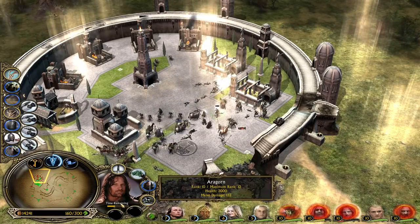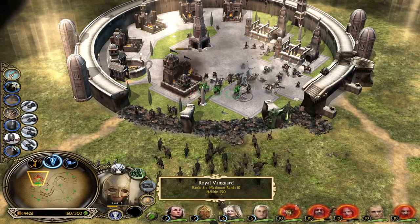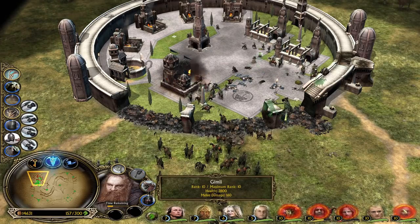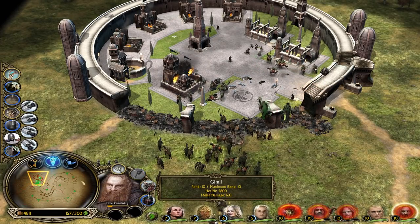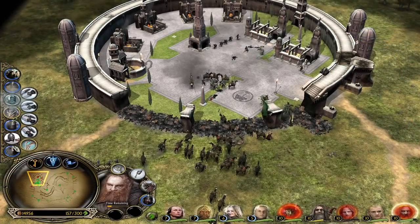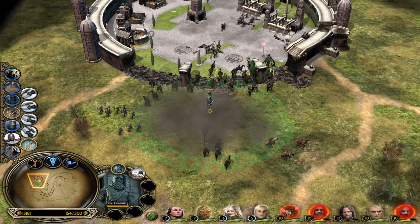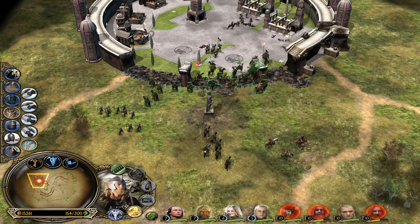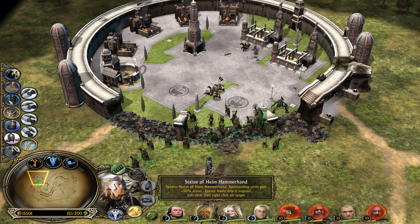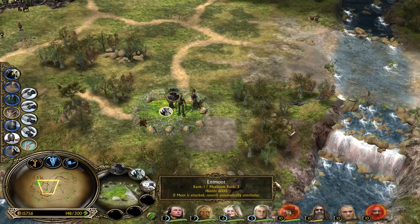We also have Cloud Break now - let's use it! Aragorn is taking too much damage but he can use King's Foil. Cloud Break stuns enemy units. Legolas looking great, Aragorn looking great, Gimli looking great. And the last power point from the spellbook is unlocked - the Statue of Helm Hammerhand! You can summon it right here. Around this building, in an area like this, you have more armor and enemy leadership is negated.